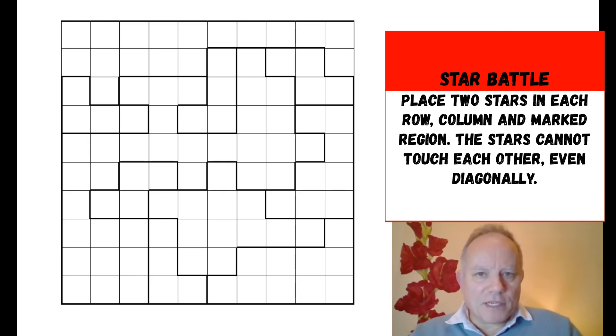The rules of star battle are very simple: there are two stars in every row, column, and marked shape, and the stars cannot touch each other even diagonally. That's it — all we have to do is find them. There are no numbers, so I'll just be coloring in red for stars and green for not-stars. There's no check function on this one; the link below the video is as always how to play. Let's get cracking and see how we get on.